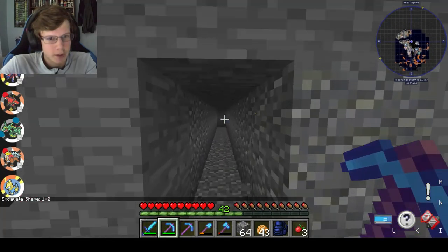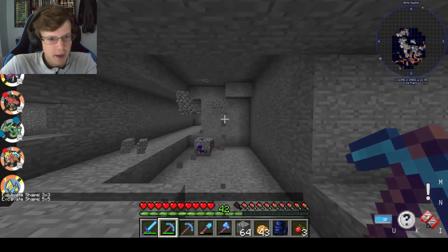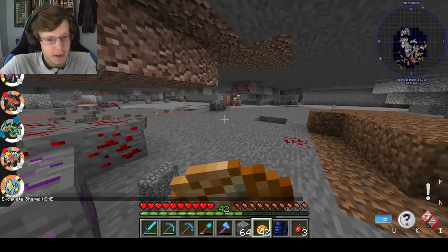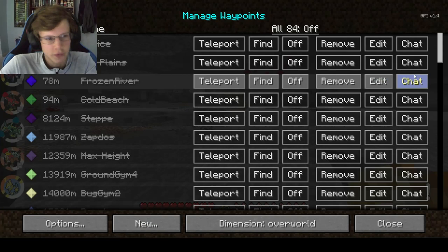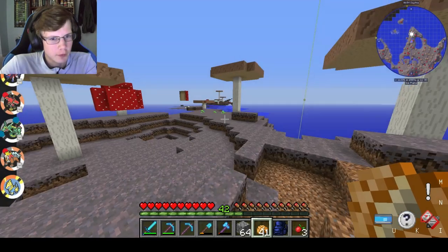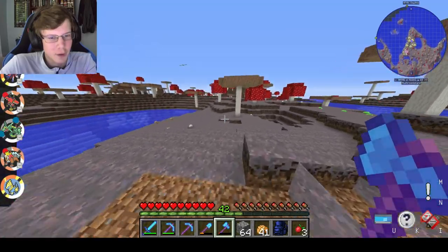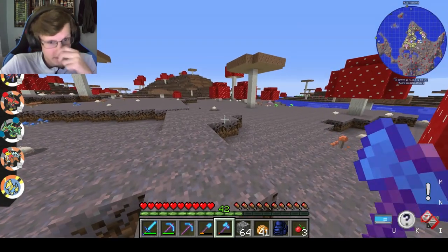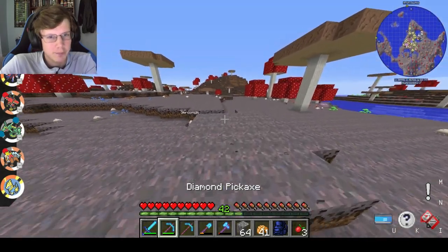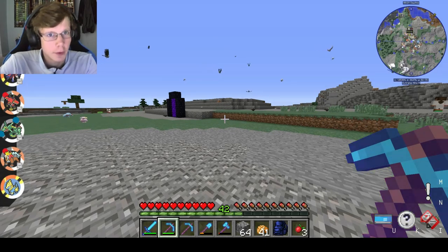Ore Excavation has other modes too: one by two, three by three, five by five, and a massive mode where you mine everywhere. It only goes through one type of block at a time. It also works on trees and any type of block, so you can clear things out in mass quantities. It just speeds up the process a lot.